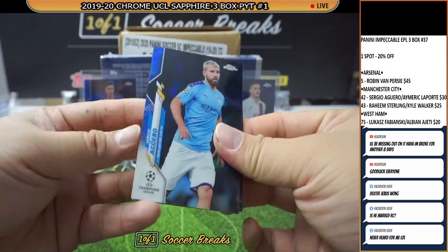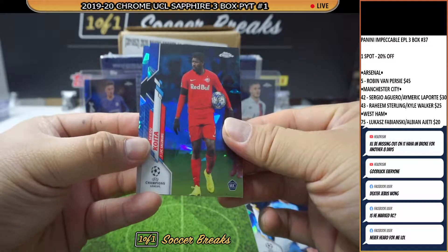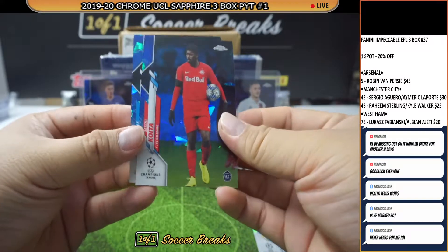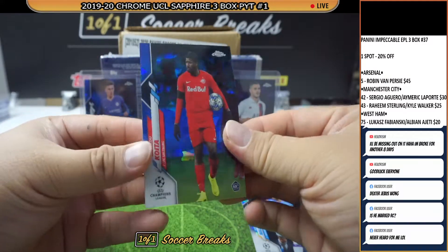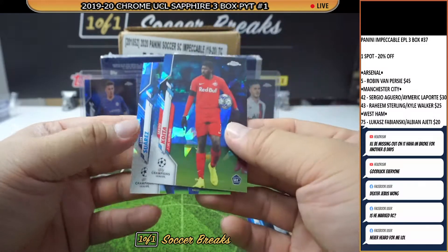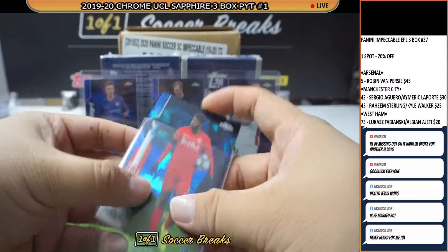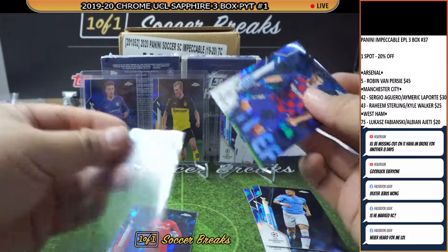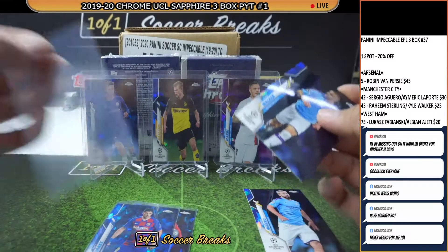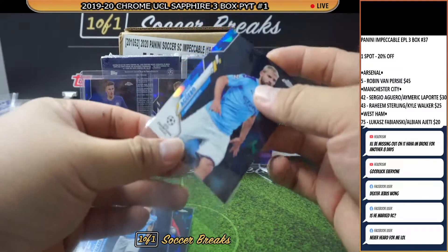How about Sergio Aguero — nice one there — for Salzburg. Seko Koita, Kyle Walker, and the last card of the box is Luis Suarez of Barcelona. So Koita is in the house. We got Mason Mount, Tammy Abraham, Haaland — no Fati yet though. Still, we got two more boxes to go, so not to worry about it.